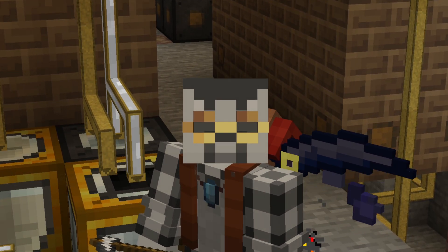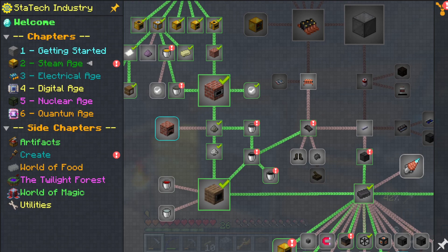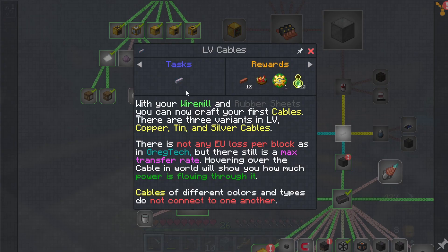I'm going to manually make enough to just get this moving forward so we can complete this chapter. I manually bucketed out each of those to finish out these quests. Now we have the rubber sheets done. It also tells us we could make rubber armor, which is mostly with the jetpack to stop us from dying. But instead, we can now move on and make the LV wires.